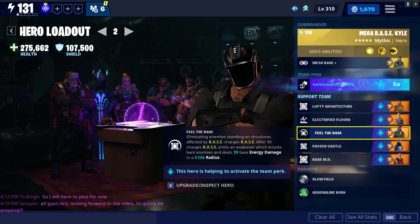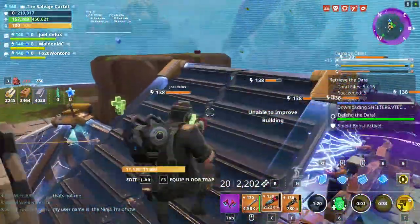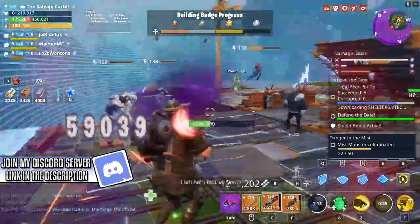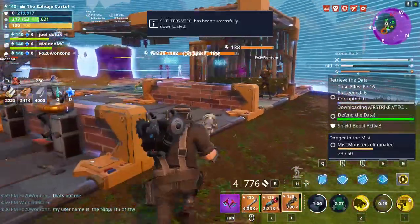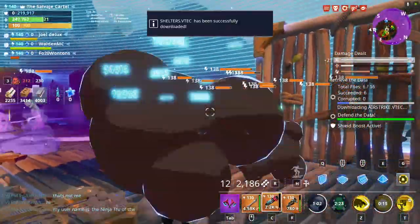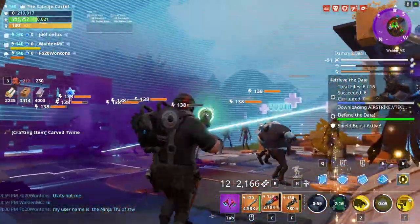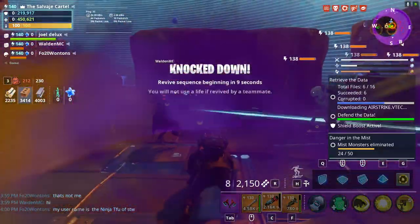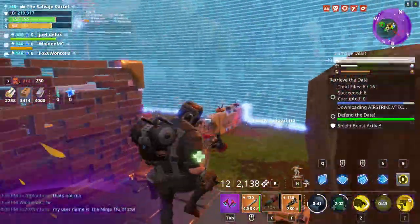I had the Homie Heavy Base Kyle, and as you're going to see in the gameplay, sometimes my objective was getting really overwhelmed. But every 30 eliminations — and this happens very often in defensive type modes because you're getting eliminations quickly — my base emits an explosion doing 39 base energy damage within a three-tile range. A lot of damage. Since my base was around the objective, when husks got close and overwhelming, Feel the Base very often eliminated husks or pushed them back, giving me the opportunity to clean them up quicker.